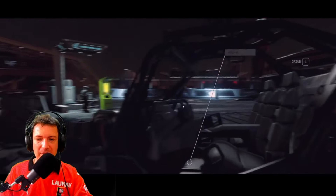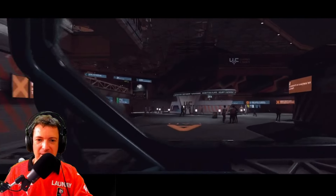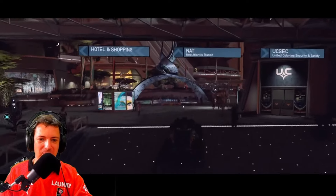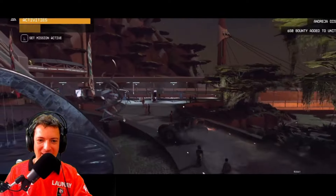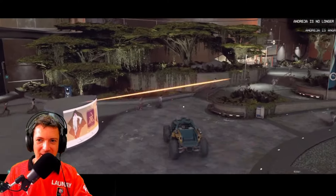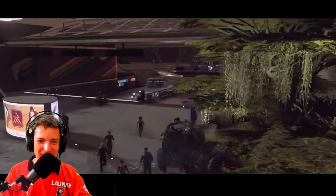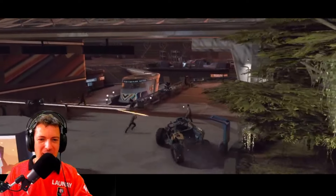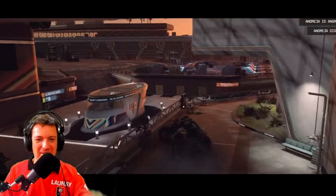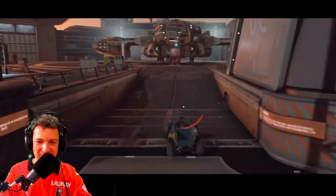Before we finish, you might be wondering if you can run over people with a ground vehicle — and the answer is yes. I'm at the starport at New Atlantis, and boom — we can definitely run over them and kill them. Andreja is very angry, she disliked that and actually ran away — she's not my companion anymore. I've got bounties and the local security forces are trying to kill me. So this is how I'm going to end the video, on a rampage. Thank you so much for watching — if you enjoyed this video, hit the thumbs up and don't forget to subscribe. I'll see you in the next one!